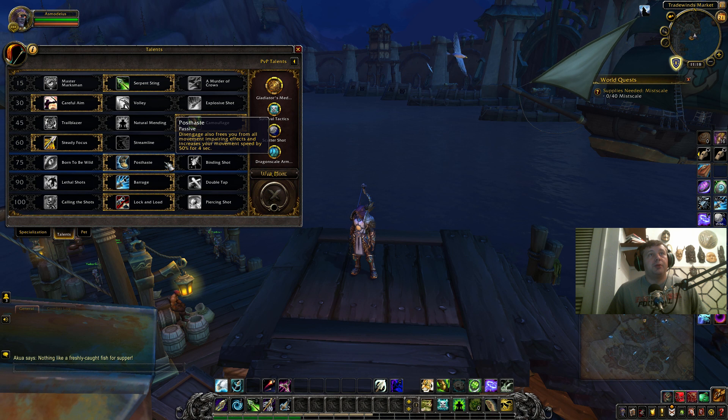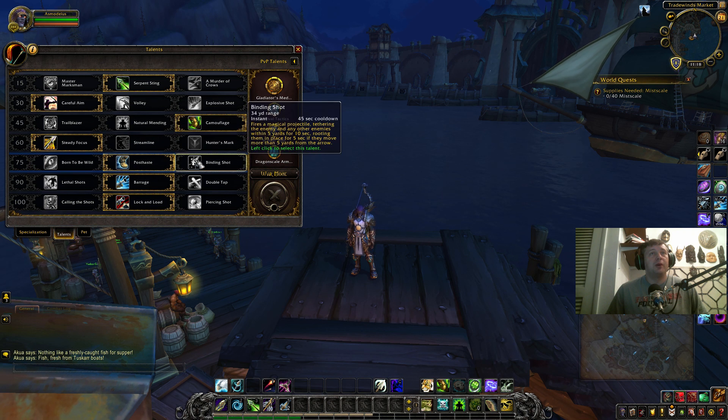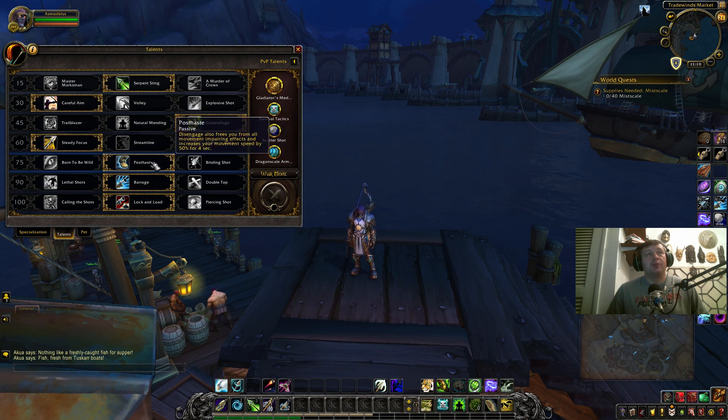For Tier 5 we are going with Post Haste — there's nothing better than your Disengage jump dispelling slows and movement-impairing effects while giving you extra speed. This is extremely important for kiting. Born to Be Wild is just bad; you won't feel that cooldown reduction at all, so it's useless in PvP. Binding Shot also is useless — it used to stun but now it just snares, which isn't enough to properly kite enemies, and it has a 45-second cooldown.